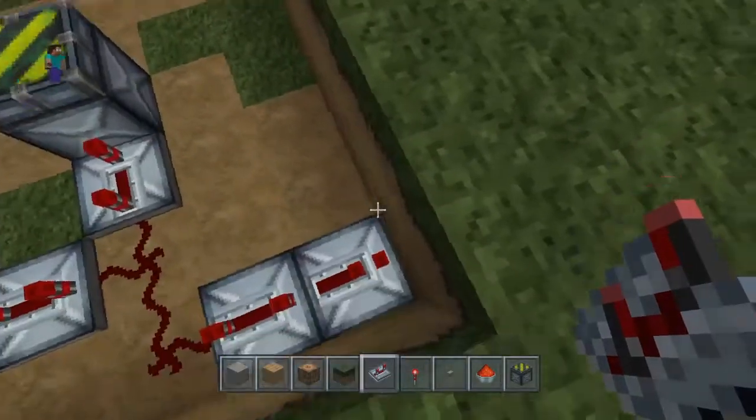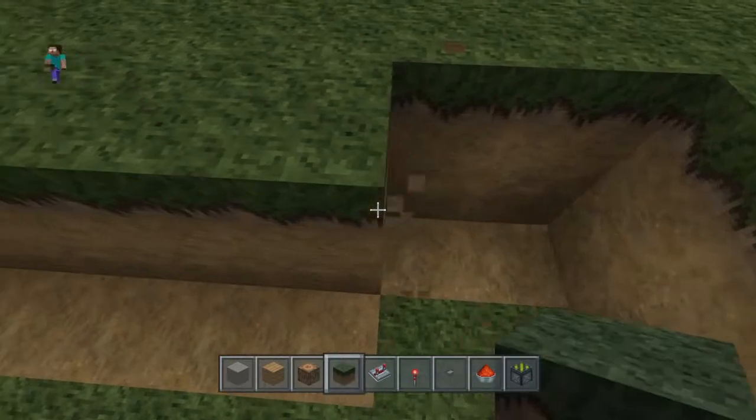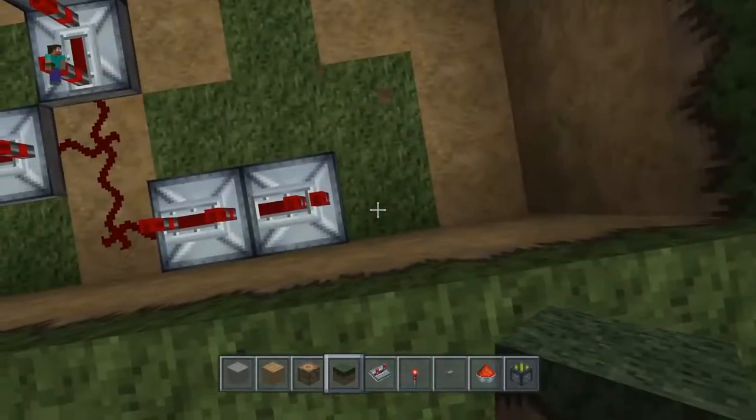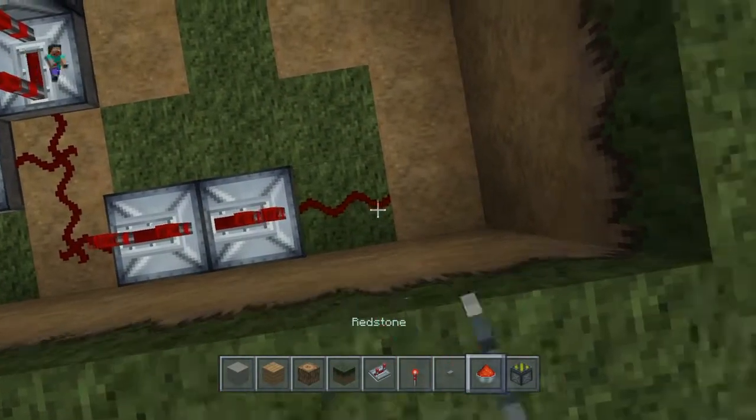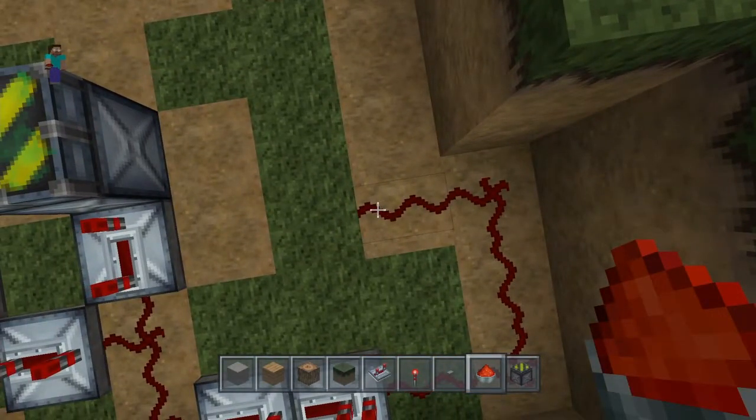We're gonna put two more repeaters down. One's gonna be four ticks, and then the other one's just gonna be one. And we're gonna clear off a little area right here, so that we can put some redstone — wrap it around, that way it's not touching and doesn't activate it.